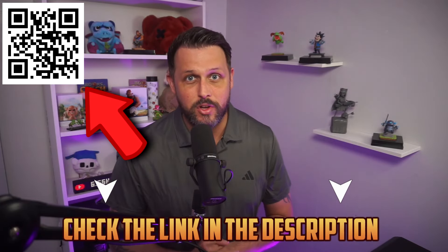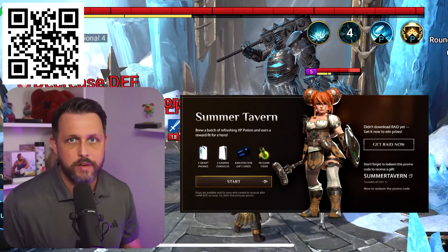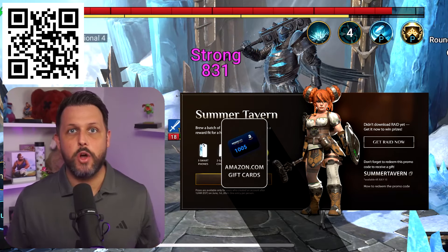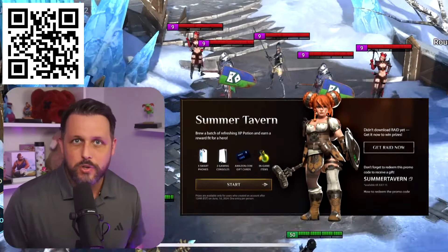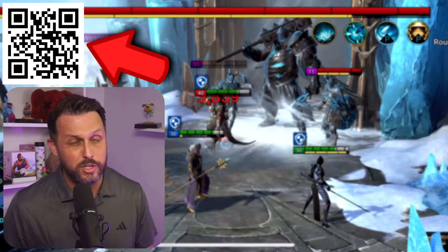Thank you to Raid for sponsoring today's video. Now is the perfect time to start Raid because of all the OP rewards you can get, such as the Summer Tavern event to win real-life prizes like gaming consoles, smartphones, and Amazon gift cards — all worth five thousand dollars. You can also get OP legend Eddies to use in-game. This is a special Summer Tavern mini-game running from June 10th to July 10th.